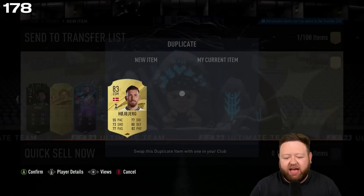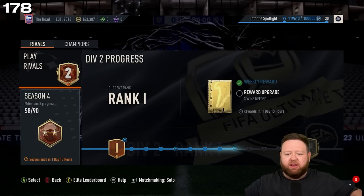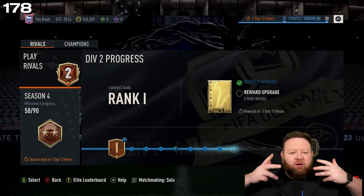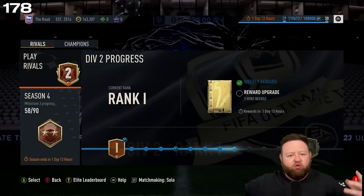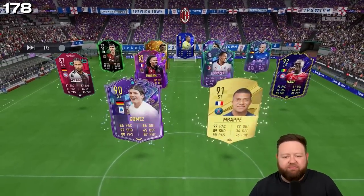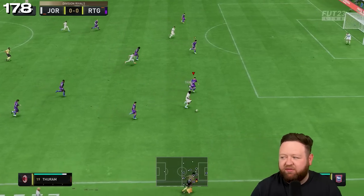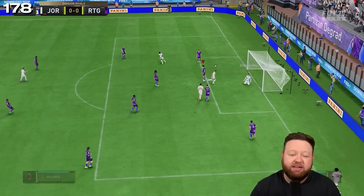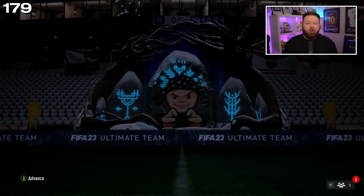That is a terrible pack. Oh, there is one at the end of the pack but it's only top rack. I had dreams of one of the best ones, like an Eden Hazard or something like that, walking out — and then actually just an inform walks out, and there's a top rack at the end of the pack and nothing else really.